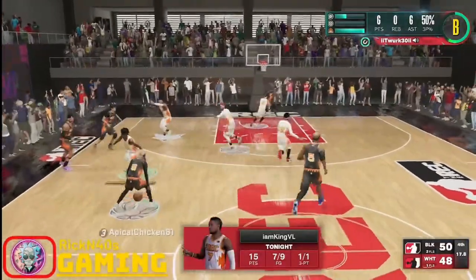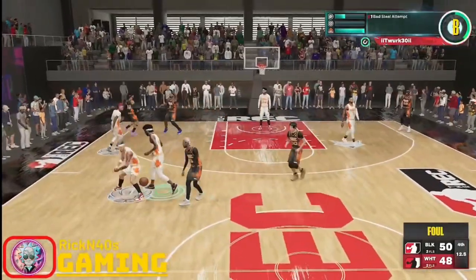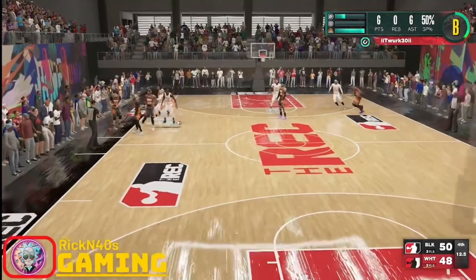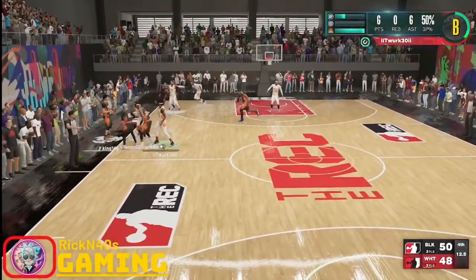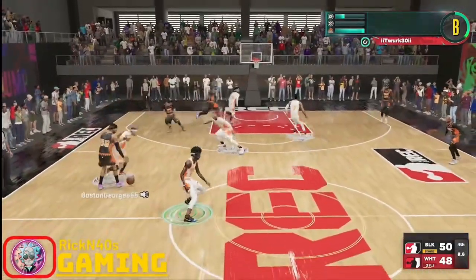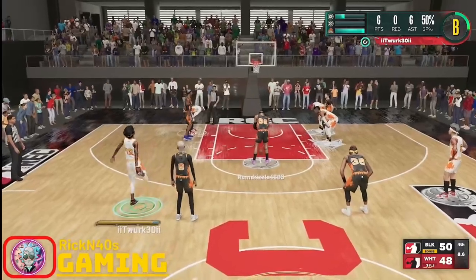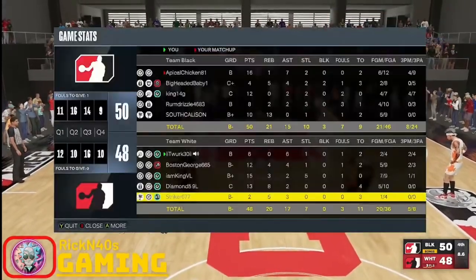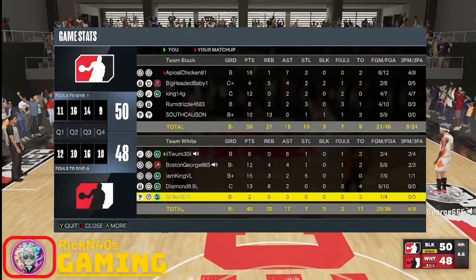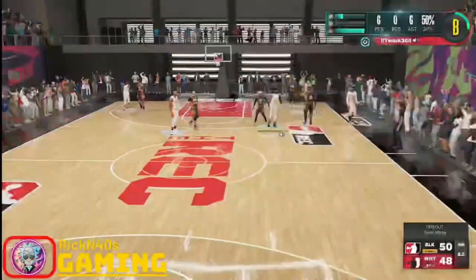When you get into your My Player Builder and reach the takeover process, it won't be there. Takeovers are going to work differently — you'll choose your takeover in real time, in game. When you fill up your takeover meter, a pop-up menu will let you pick whichever takeover you need at that particular moment. That makes things way more versatile. As far as archetype improvements go, 2K has put more emphasis on preventing meta-builds, which means we're not going to see the 6'9" epidemic again.